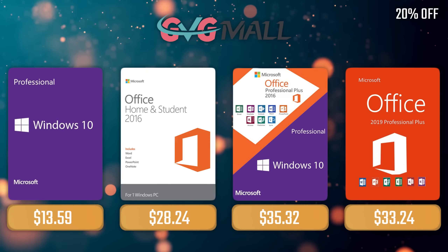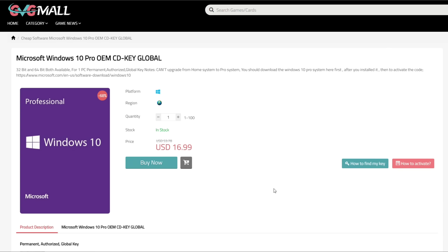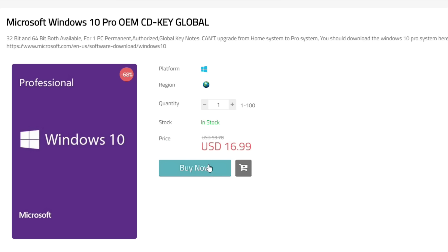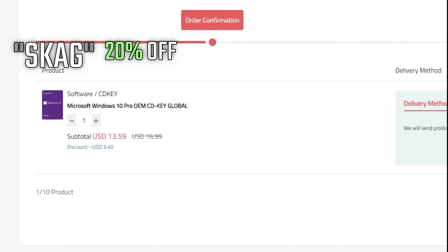Sponsoring today's video we have our monthly sponsor, GVG Mall, offering you a Windows 10 Pro serial key for only $17, and if you use my SKAG code, you get 20% off, lowering the price to $13.